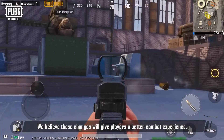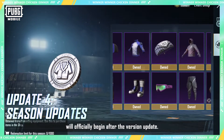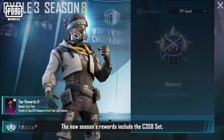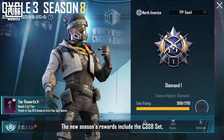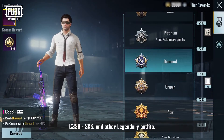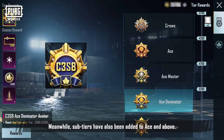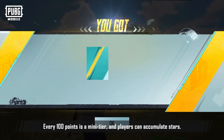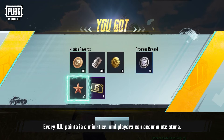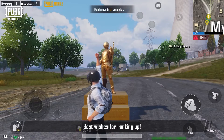Cycle 3, Season 8 will officially begin after the version update. The new season's rewards include the C3-S8 set, C3-S8 Parachute, C3-S8 SKS, and other legendary outfits. Sub-tiers have also been added to Ace and above — every 100 points is a mini-tier, and players can accumulate stars. Titles have also been added to Ace Master and above. Best wishes for ranking up!